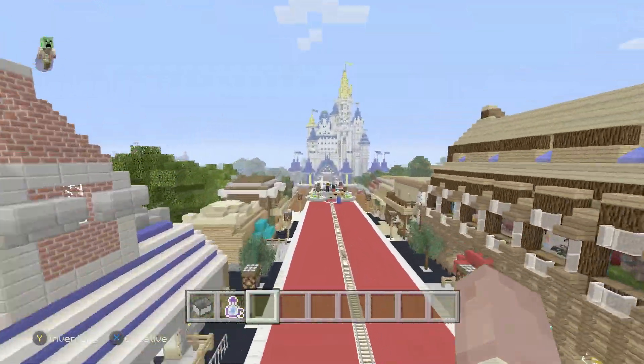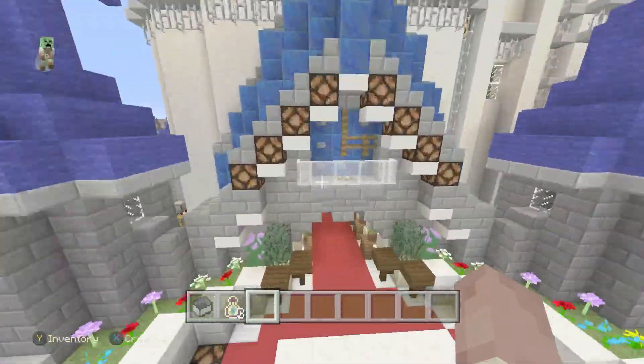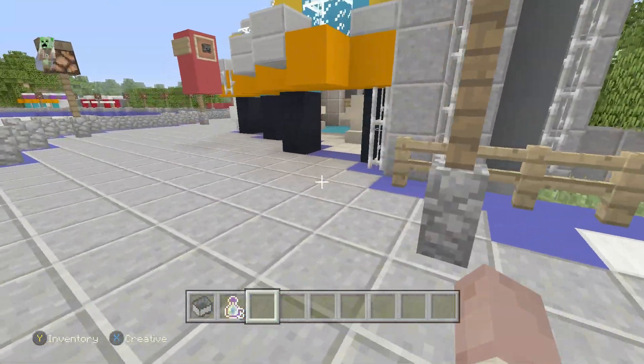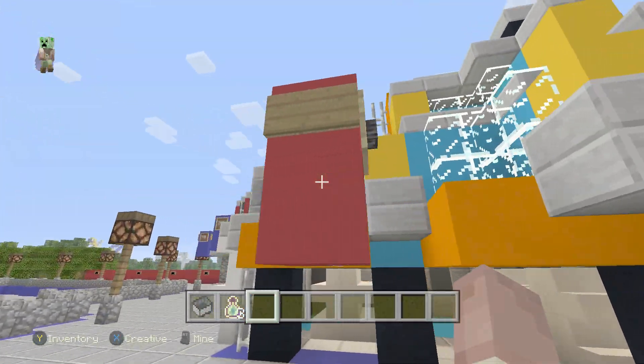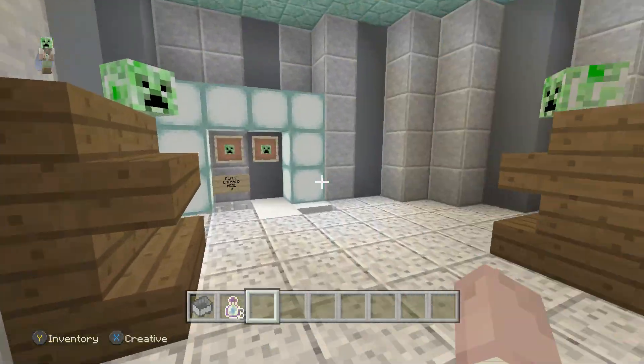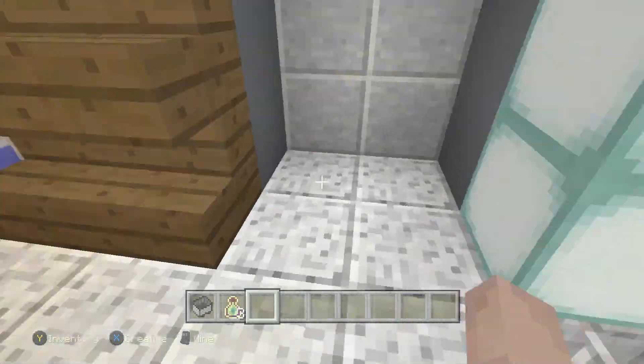Over here in Universal Land, you can also buy stuff from the Marvel shops. Everything you can buy — just place the emerald there and you get it.